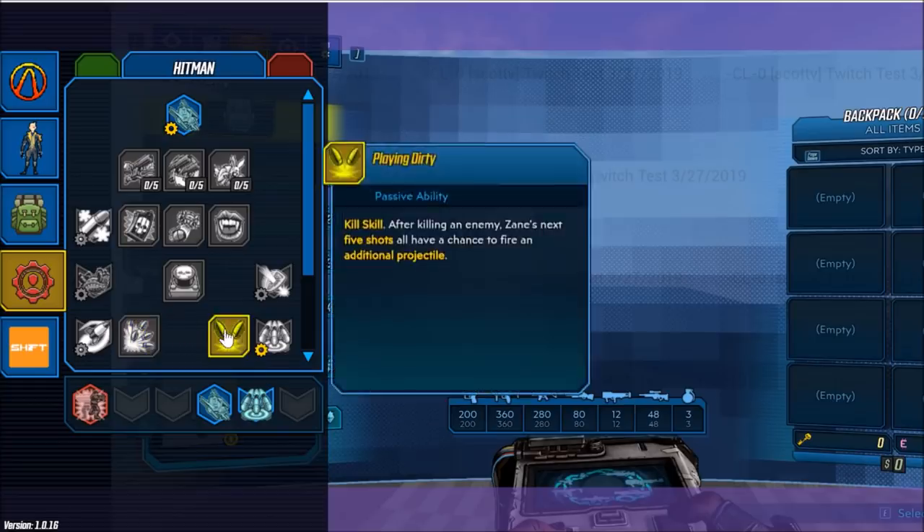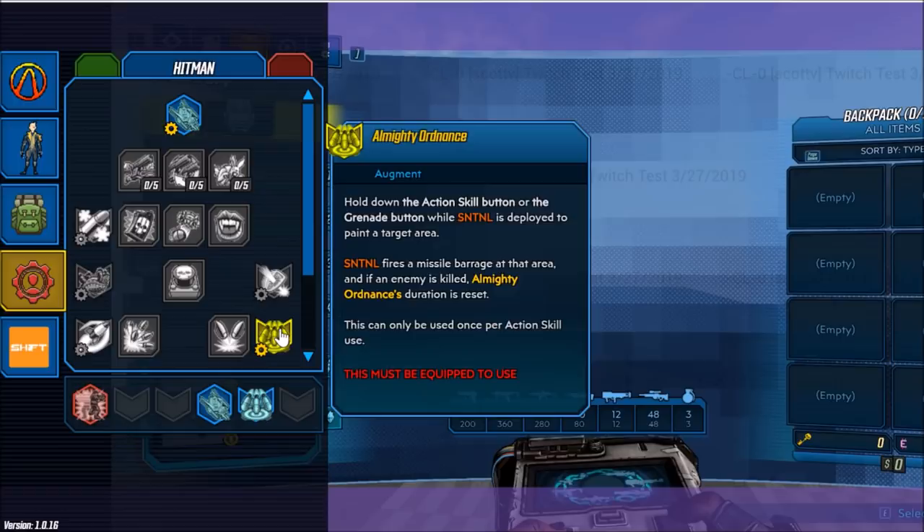Next we have Playing Dirty — after killing an enemy, Zane's next five shots have a chance to fire an additional projectile. And our next augment ability is Almighty Ordinance. Hold down the action skill button or the grenade button while SNTNL is deployed to paint a target area; SNTNL fires a missile barrage at that area, and if an enemy is killed, Almighty Ordinance duration is reset. This can only be used once per action skill use.